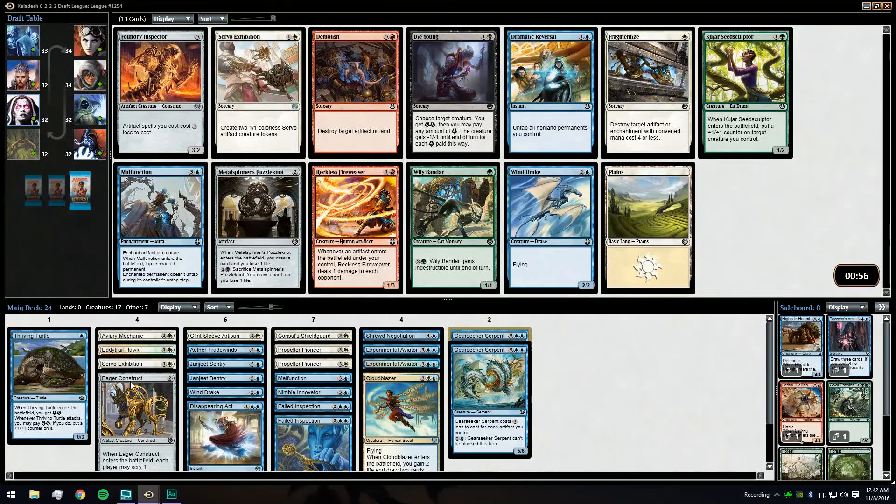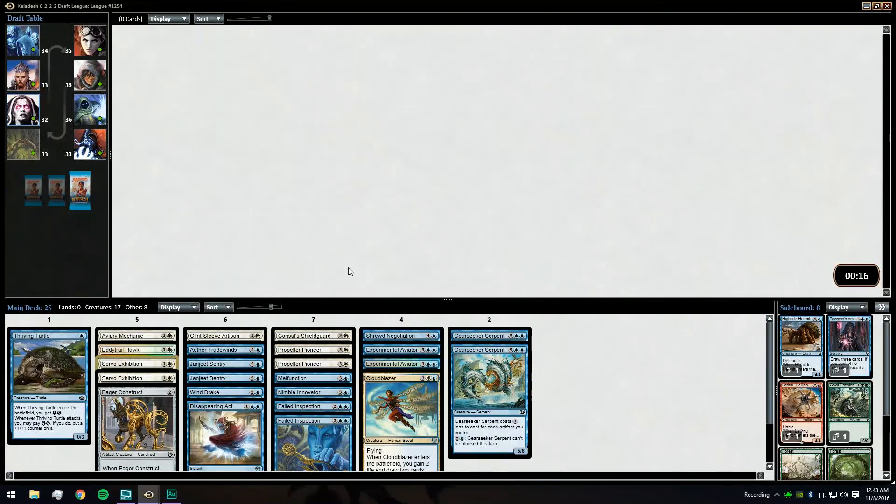Here it's between Foundry Inspector — which only makes Eager Construct cheaper — versus Servo Expedition, which can really grind out these Gear Seeker Serpents. We can also take a Fragmentize, which is nice to have one of in the deck. I think I'm just going to take the Servo Expedition. It's unconventional — we could probably get it on the wheel — but it works well with what our deck is currently doing. We'd love Chief of the Foundry right now, but we'll take the Servo Expedition.